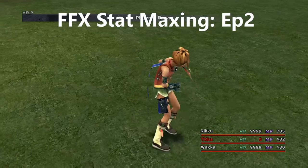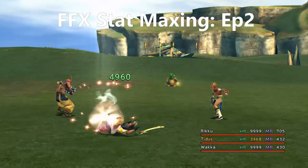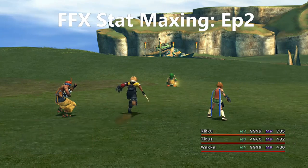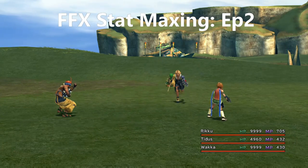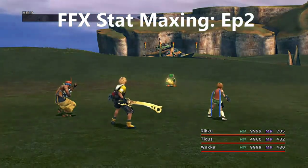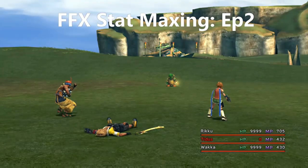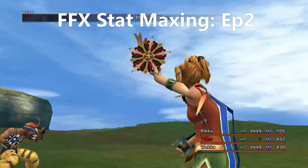Now a few things first — this episode is focusing on the Don Tonberry trick, which uses a method of getting a lot of AP by converting the damage that Don Tonberry does into overdrive. Then you triple the overdrive and triple the AP, and you just end up getting a load of sphere levels.